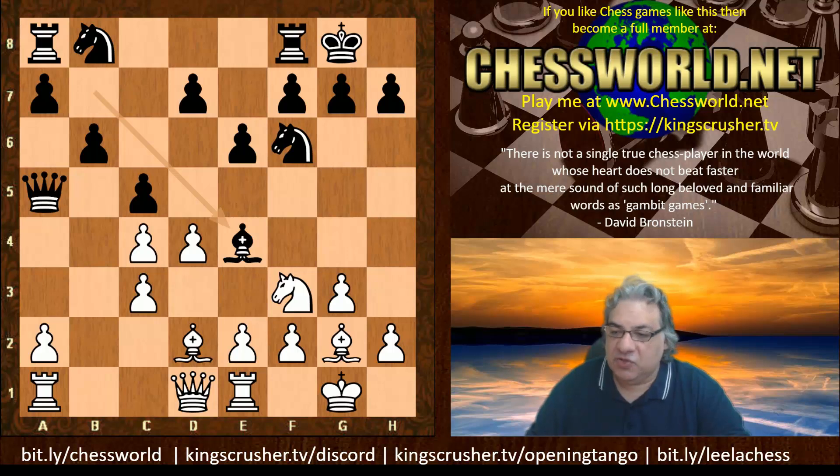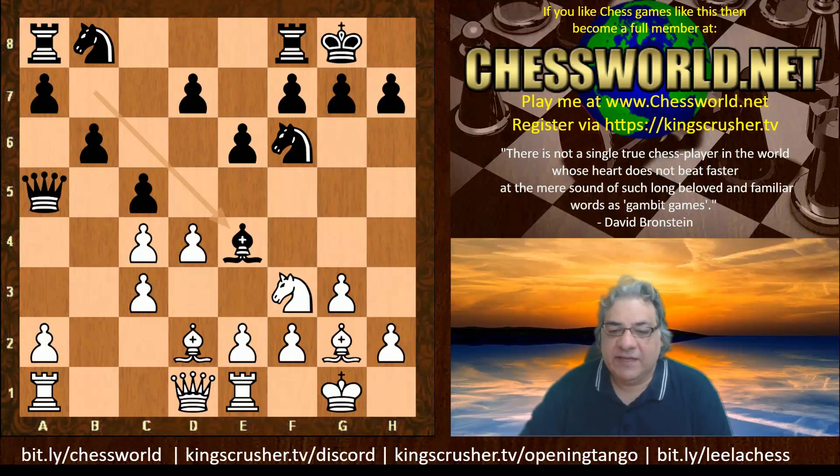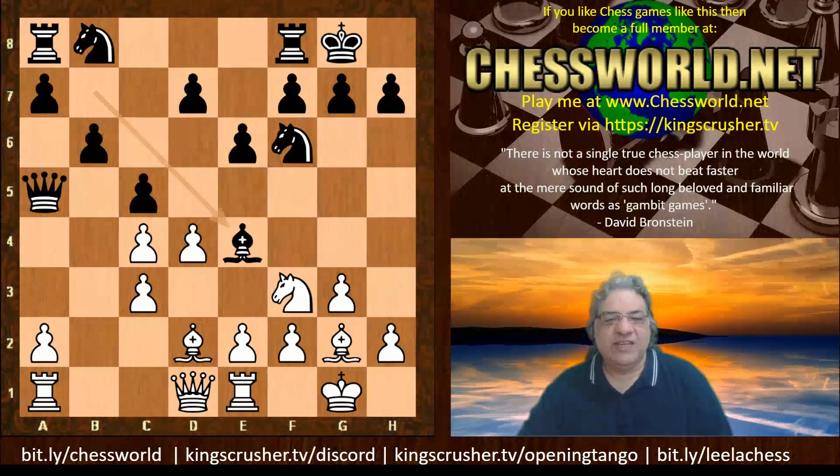It seems as though Black has a strong lock on the position at this point. We see a liberating move here — I wonder if you can guess what Stockfish played. What would you play? I'll give you five seconds to pause the video for a hundred points — white to play. My clue is it's really quite liberating.